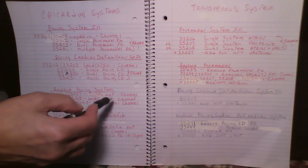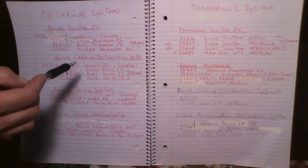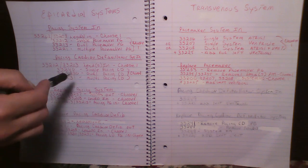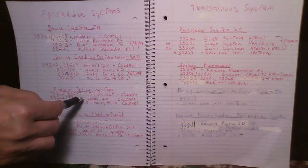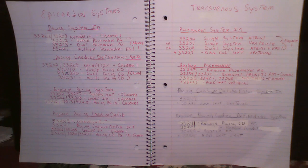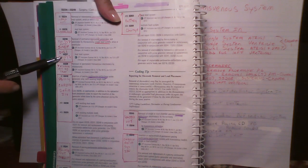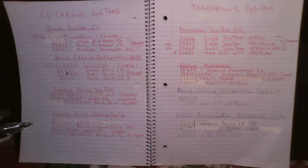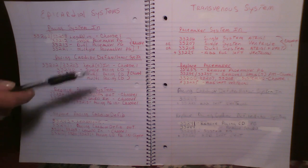When replacing your pacemaker system with epicardial, it's one code to take the whole system out. You're going to choose either 33236 or 33237. Code 33236 is a single epicardial pacemaker system coming out and 33237 is a dual epicardial pacemaker system coming out. These two codes are only for pacemaker — you choose one.